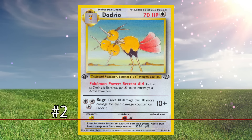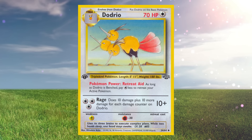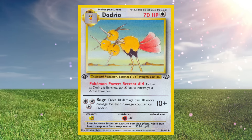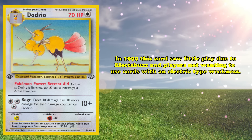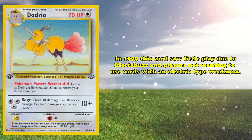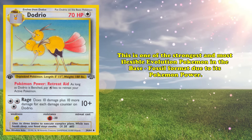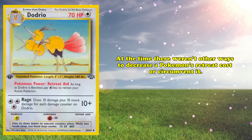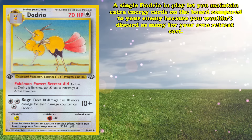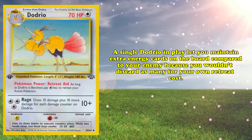And taking the second-place spot, we have Dodrio. This Stage 1 Pokémon has an excellent Poké Power and a good attack. The Retreat Aid Poké Power reduces your Pokémon's retreat cost by 1 Colorless Energy. For 3 Colorless Energy, Rage deals 10 damage plus 10 more for each damage counter on this Pokémon. Back in 1999, this card saw very little play despite its many positive traits, likely due to the prevalence of Electabuzz dissuading players from trying any card with an Electric-type weakness. Dodrio is one of the strongest and most flexible evolution Pokémon in the Base to Fossil format thanks to its Pokémon Power. At the time, there weren't other ways to decrease a Pokémon's retreat cost unless you played Switch or Scoop Up. Having a single Dodrio in play allowed you to maintain extra energy cards on the board compared to your opponent because you wouldn't discard as many for your own retreat costs.